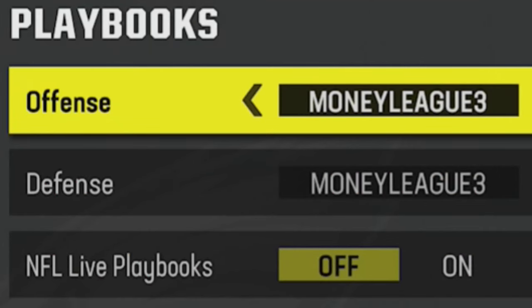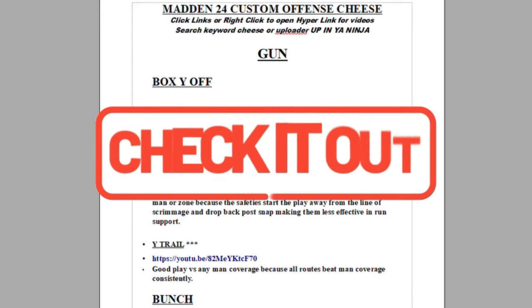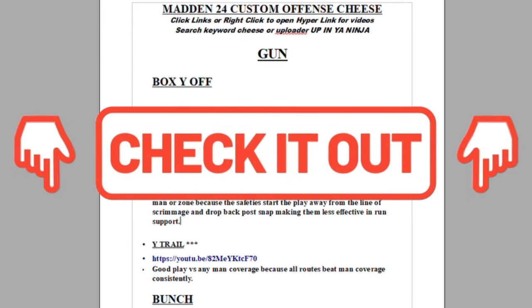The plays from today's video can once again be found in my custom offensive and custom defensive ebooks. But if you guys use team playbooks, you can also find these in my Saints offense and Raiders defense. If you guys want more help or more money plays, you can download these or any of my ebooks instantly simply by clicking the links in the description.